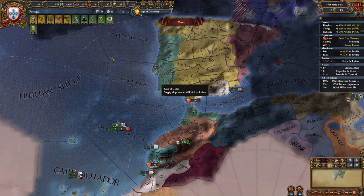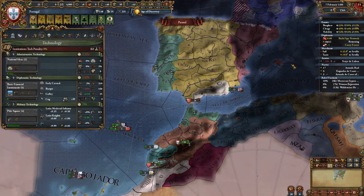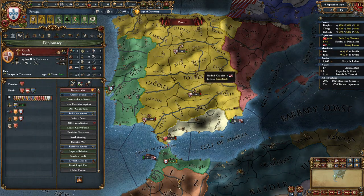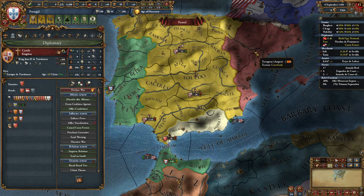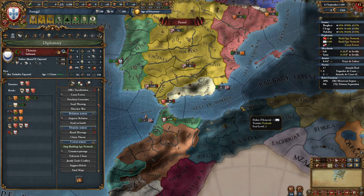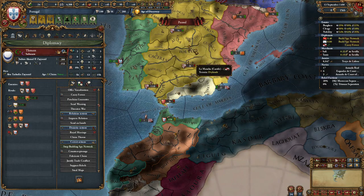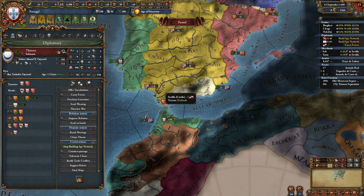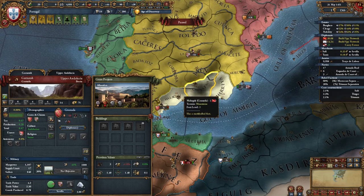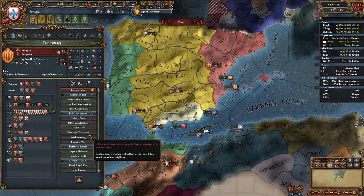Now it's basically waiting for admin tech 5 and our spy network on Granada to finish. In my case, Aragon, who is allied to Castile, just finished their war against Naples, so I'm going to ally Aragon. I'm also going to start building a spy network on Tlemcen in addition to Granada, and curry favors with Castile. Once you have 20% spy network on Granada, we're going to claim their capital. Once that diplomat comes back, we're going to curry favors with Aragon.